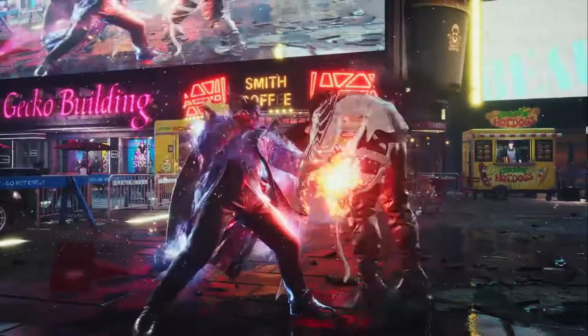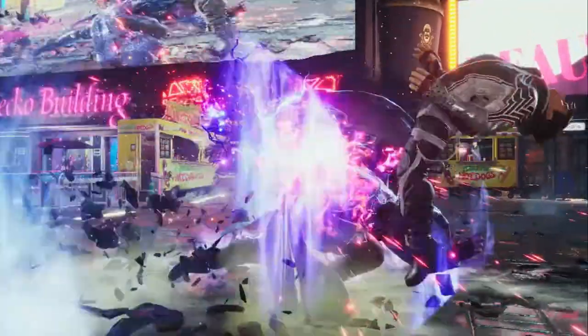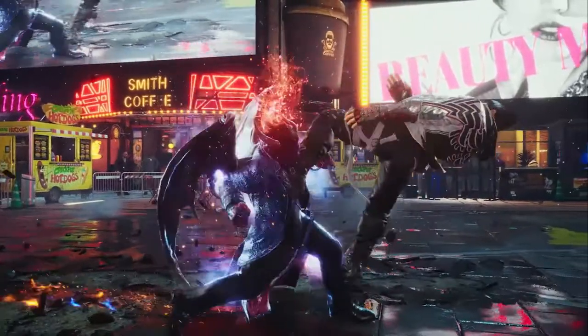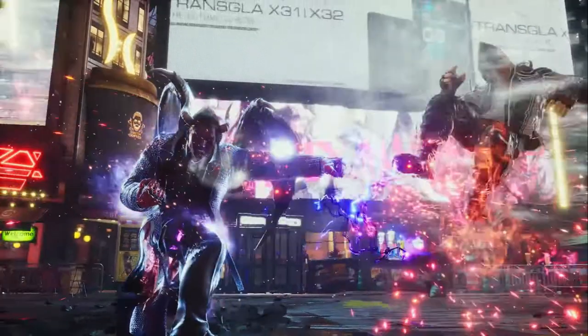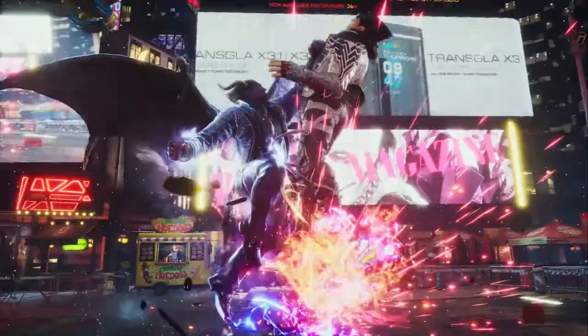Here he does his old Tekken 6 slash Tekken Tag 2 down forward 1-2 — not the new one in 7, his old one. Then he run cancels, and then does his classic down forward 3-2-1, which now bounds, then crouch dashes into his new Heaven's Gate.